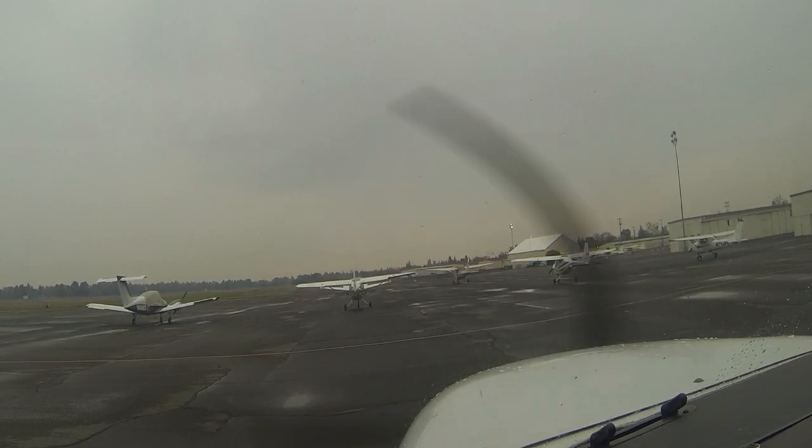Executive Tower, Skyhawk 7-3-8 Yankee Lama, 0-3-2. ILS Runway 2 approach in use. Circle to land and depart Runway 2-0. Use caution for birds in the vicinity of the airport. Advise on initial contact, you have information Whiskey.